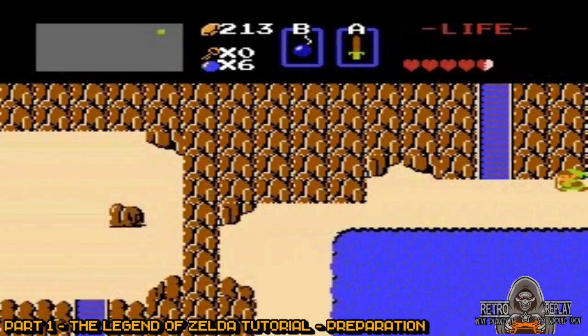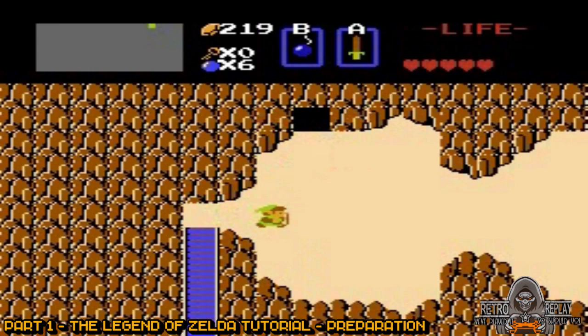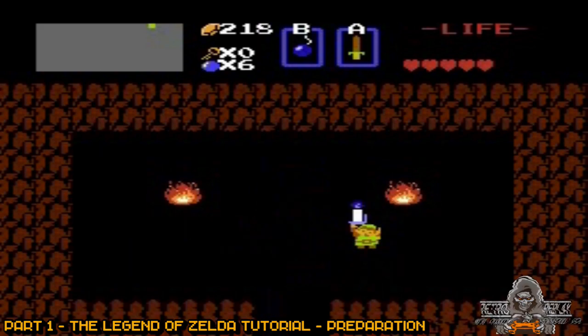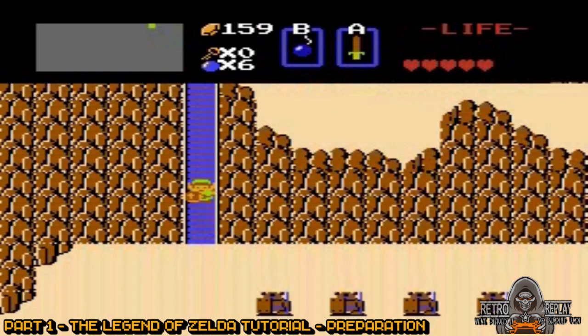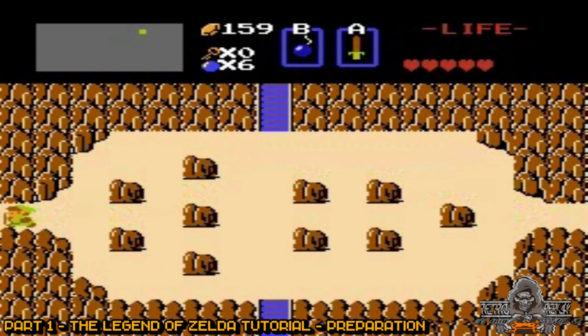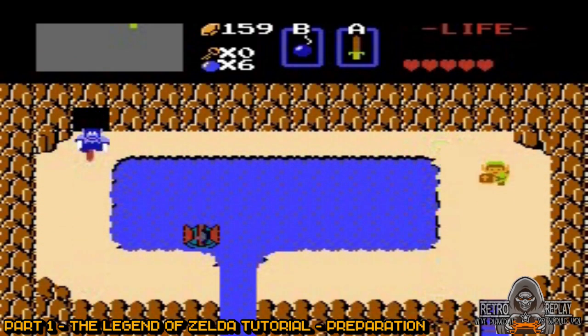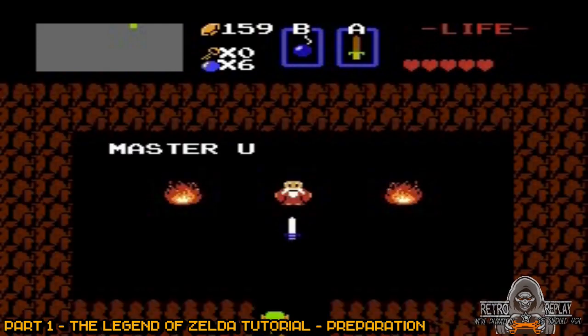Go back down the stairs, then go left one screen and up the next set of stairs, and then left one screen. Now go down the steps above the cave. Head left two screens and up the stairs. The blue Lynel is one of the strongest enemies in the overworld — I think it actually is the strongest. You have a choice of trying to either avoid it, or you can try and kill it like I did above. I just kind of sniped it from across the pond. Anyways, enter inside here and get the white sword.